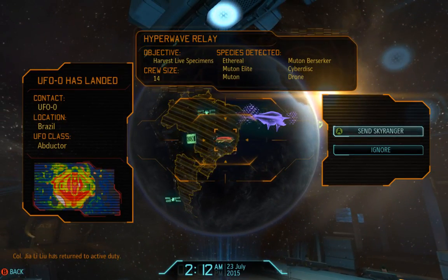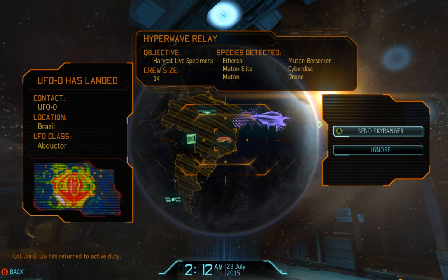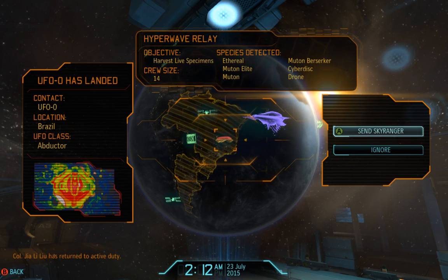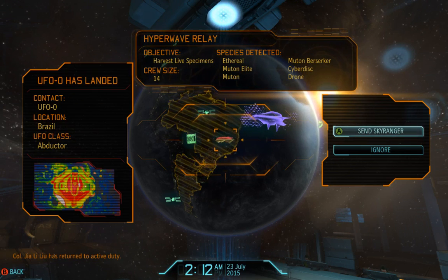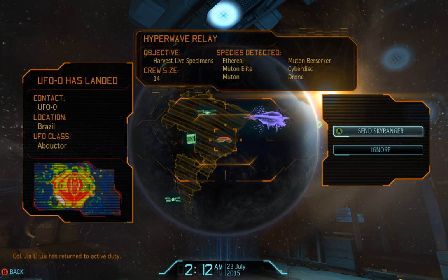A UFO class. Crew size 14 — goodness. Look at all these guys they have. This is nasty. I don't want any of this. Jeepers.